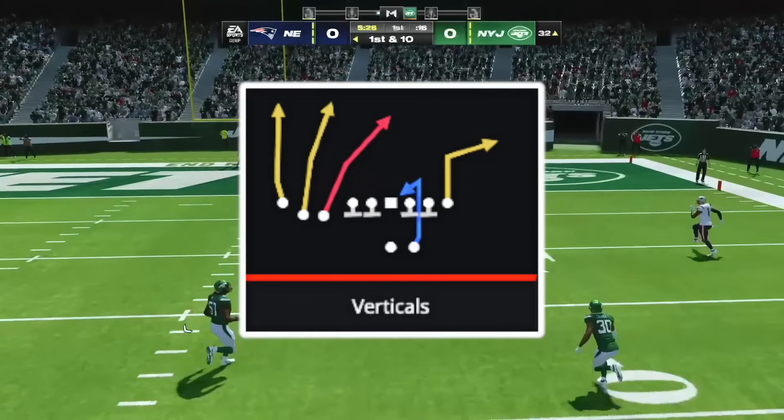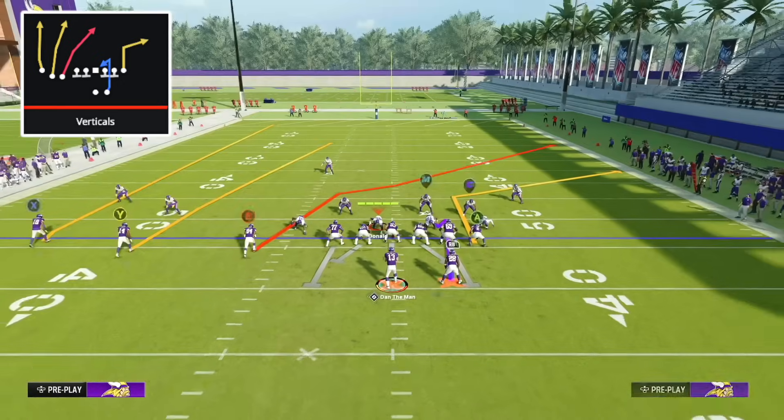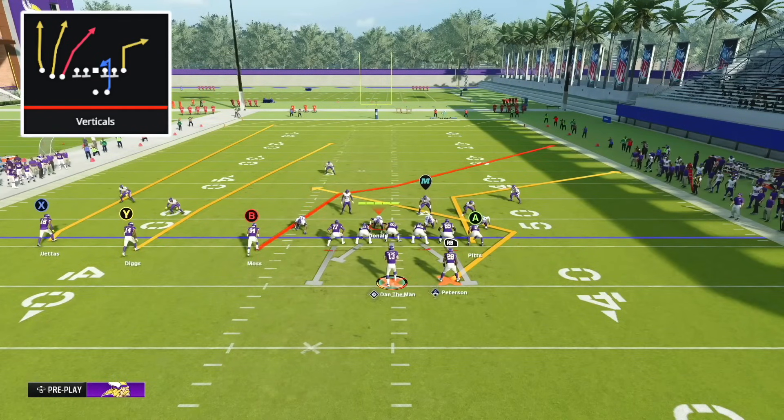Now we're looking at Verticals from the Trips Tight End formation, using the New England Patriots offensive playbook. Surprisingly, Trips Tight End Verticals is so hard to stop — it's one of the best plays in the game and you don't really need to do anything to it. The ball is on the right hash with Trips to the wide side — always run this with Trips to the wide side. If you have Hot Route Master or Running Back Apprentice, putting your running back on a Texas route makes this even better, but you don't need it.